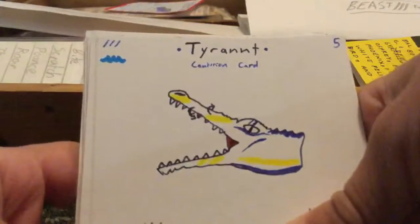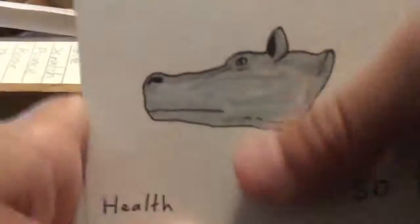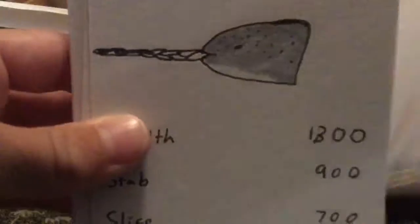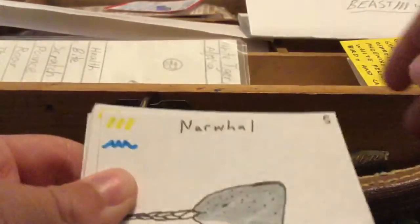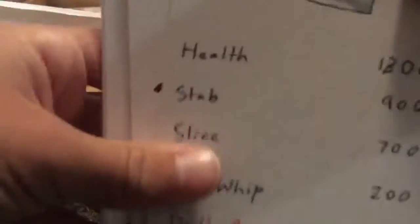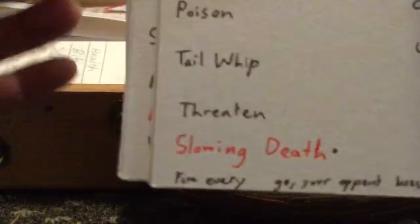Tyrant is a centurion card with Centurion Attack. Hippopotamus has Bone Breaking Bite. Narwhal is a legendary with Drill Pierce. Black Mamba is another legendary with Slowing Death. Giant Squid is an epic — and epics are better than legendaries — with Ink Escape.